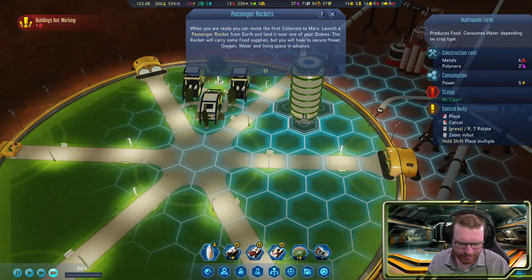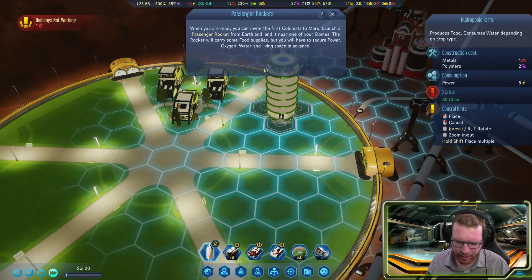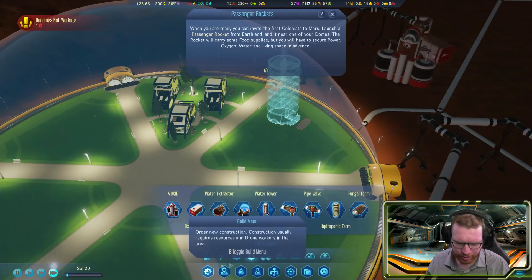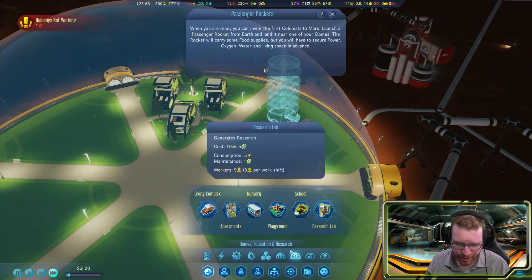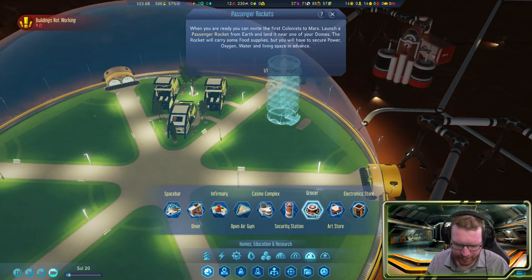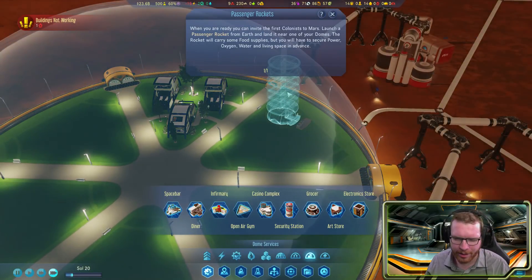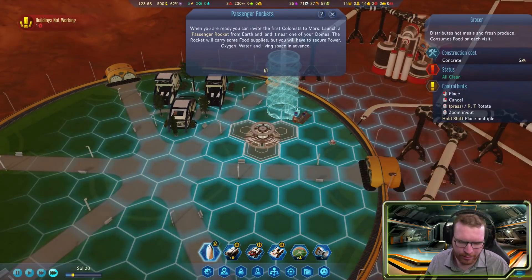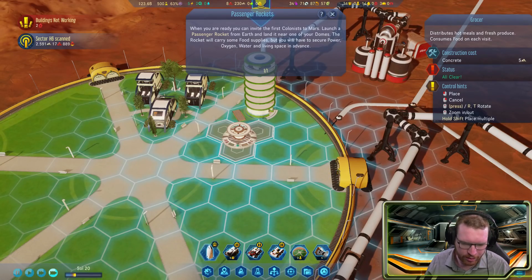Can't have apartments yet, so we'll build a hydroponic farm — we can rotate it. We're also going to build something... there's a research lab, I want that but not now. There's a diner that distributes hot meals and consumes food on each visit. So we can have the farm produce food and the diner distribute it to people.